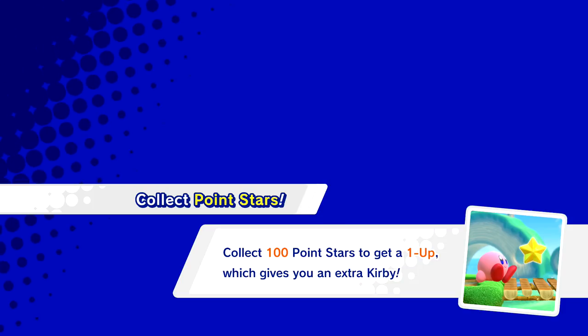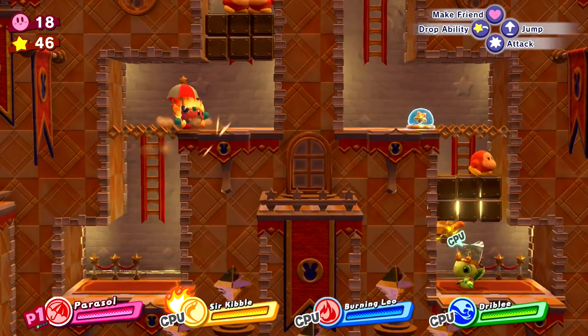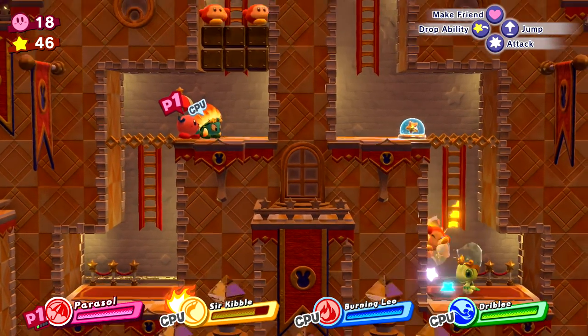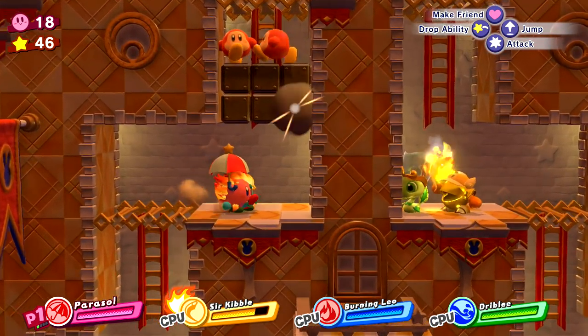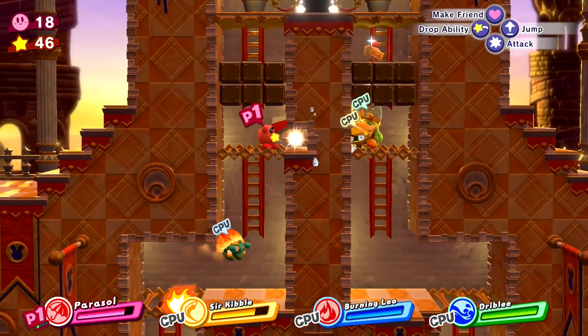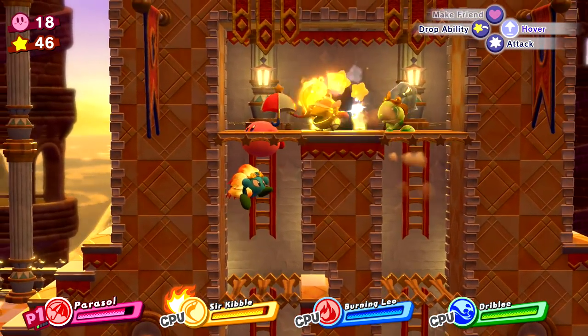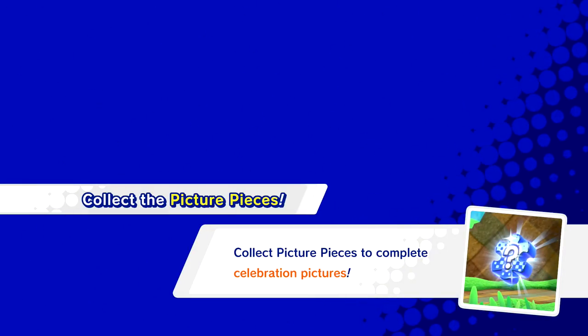The 100-point stars get you a one-up, which gives you an extra Kirby. I would love an extra Kirby — more Kirbys the better. This is the little end of the level. They're gonna help me out a little bit here and we get a little piece for it. I'll press that button for you, you get some health back, and we did it. We survived. We kissed — adorable.